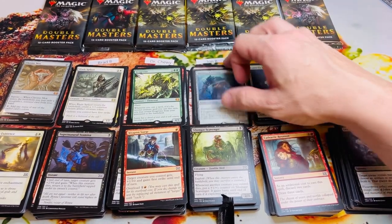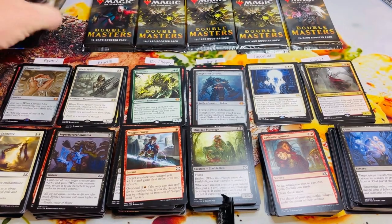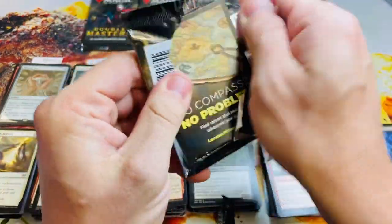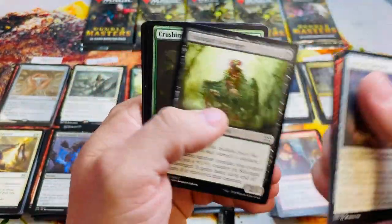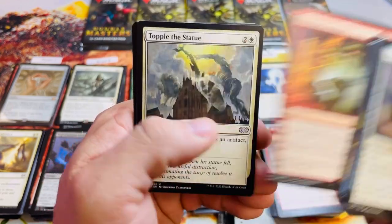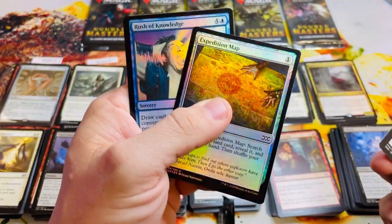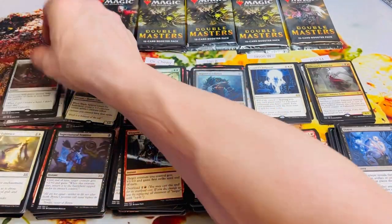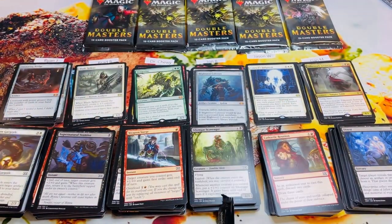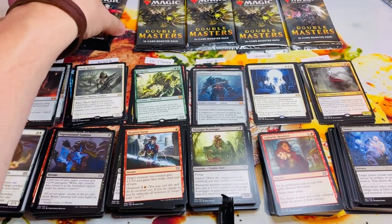Let me do a recap with everybody's names visible: Ryan at 12, Brad at 19, Dr. Chewy at 20, John at 27 because he got the Blightsteel, Jason at 14, and Dan at 21. Now let's go to the last pack — there can be some wild swings. Another mythic: Ensnaring Bridge! This box is good. Conjurer's Closet, foil Expedition Map — wow, it's so good. I'm out of sleeves so we'll have to be careful. That puts Ryan at 20. Brad, you are up.